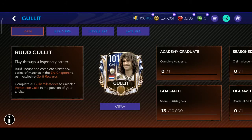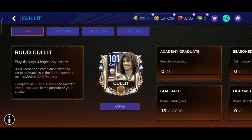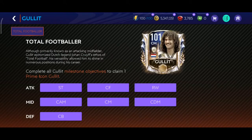Hello Youtubians! In this video I am going to show you how we can collect the prime icon Gullit. So for that we just have to complete all the quests in here. Then we can claim Gullit for the following positions. There are 7 positions for Gullit and you just have to choose one.